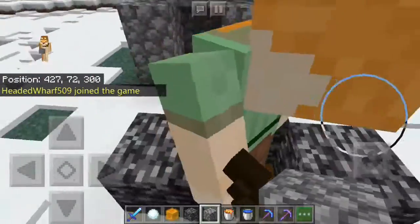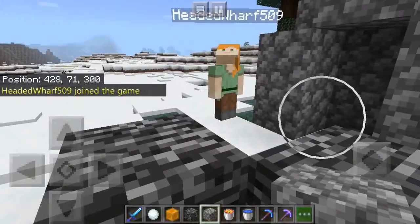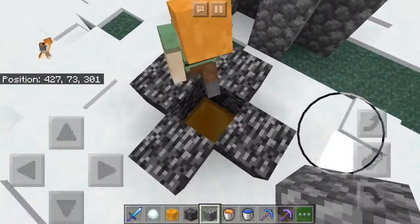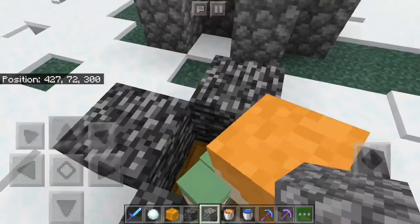Cole, come in here. I want to show you something really cool. So just go in there. It's a slide block, Cole. It's a slide block!